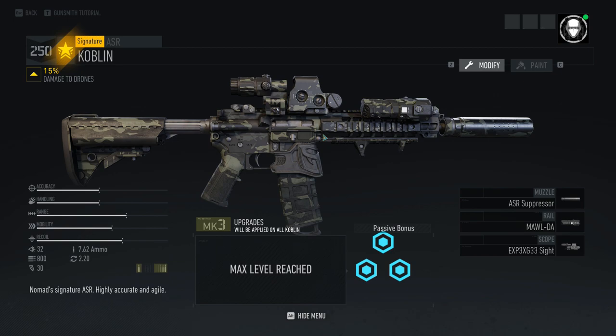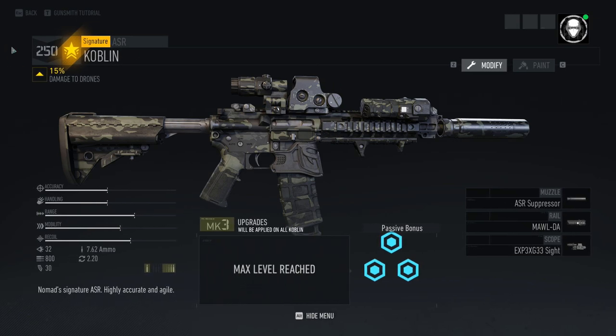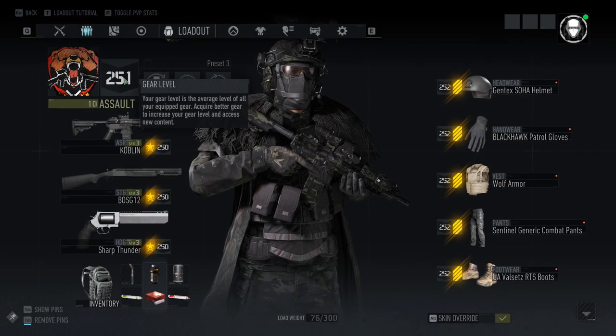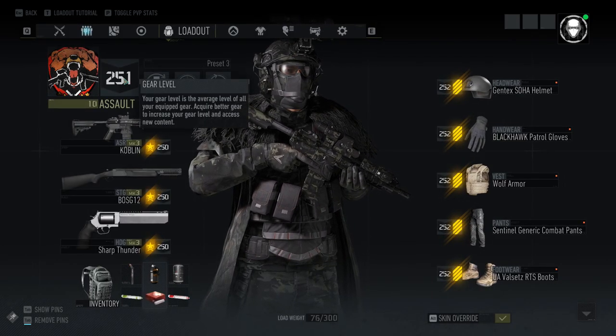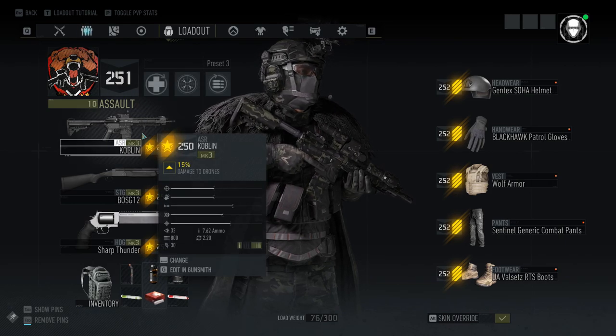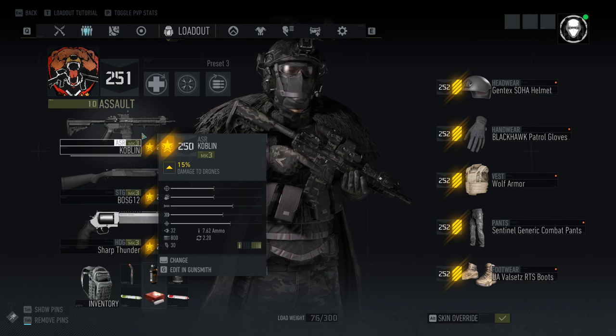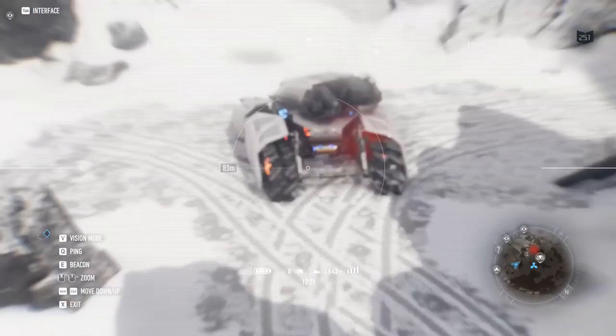Got that a little bit confused with the special operations in Wildlands, so sorry about that. Anyway, as always, I am reviewing a 250 gear score weapon with a 251 overall gear score, just so everything's on par, and we can actually see how the weapon performs against comparable enemies on the main island of Aurora, which are stuck on 250 gear score.